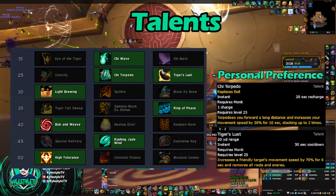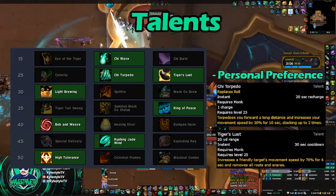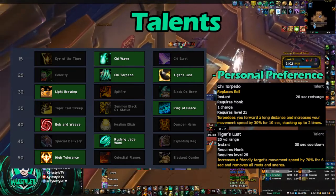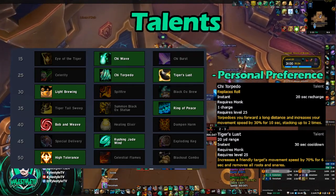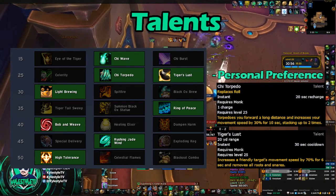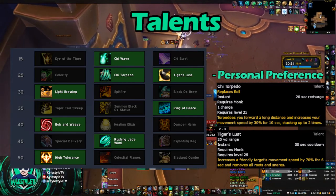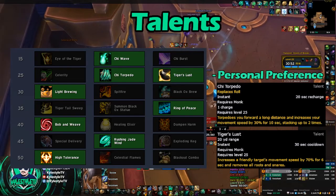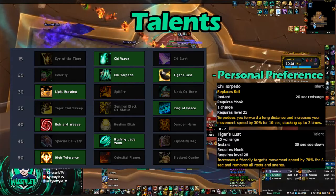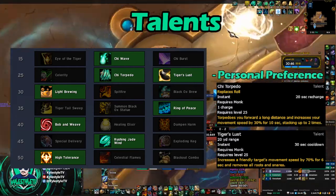Light Brewing is up next. This basically just reduces the cooldown of our Purifying Brew and Celestial Brew, which are our main defensive cooldowns. So you're going to take that — the other two talents are garbage. Up next is Ring of Peace. We talked about this earlier — 45-second cooldown, you're going to want to take that. It's better than Ox Statue, and you'll really never use Tiger Tail Sweep.